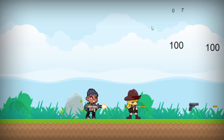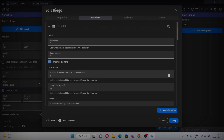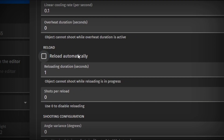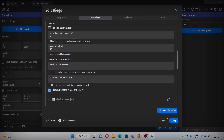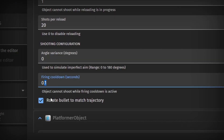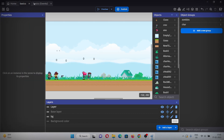Now the animations are working fine and the bugs are gone. Let's adjust the fire bullet behavior settings. Uncheck 'reload automatically' since we'll manually reload. Set shots per round to 20 and firing cooldown to 0.2. Hit apply.